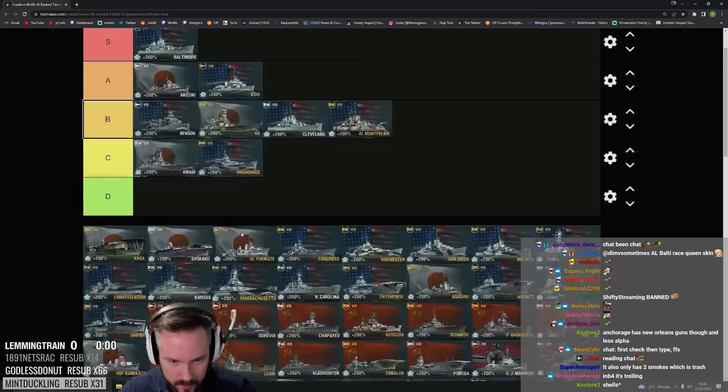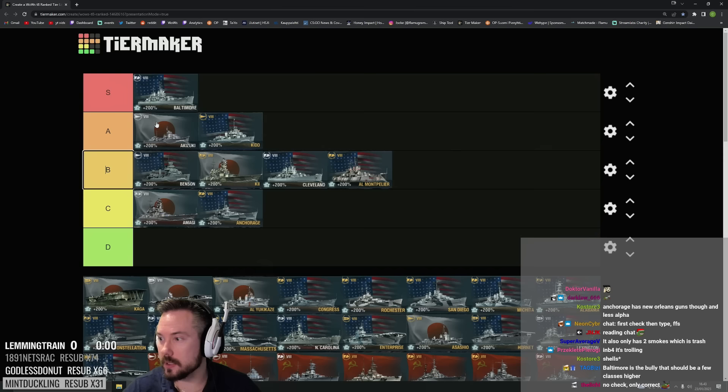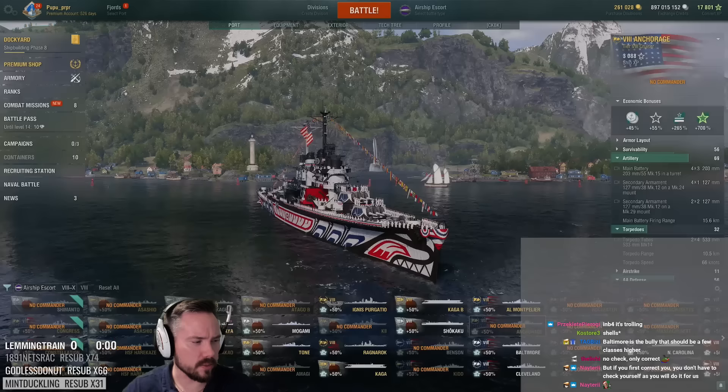Baltimore straight into S tier: improved AP angles, great armor, great stealth — just a beast of a cruiser. It lacks heal but who cares, Baltimore is just really good.